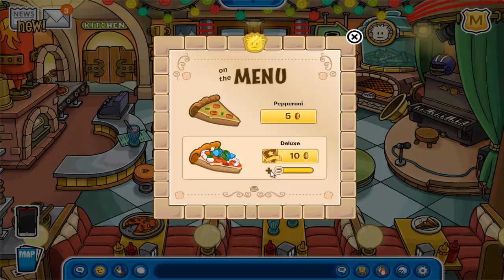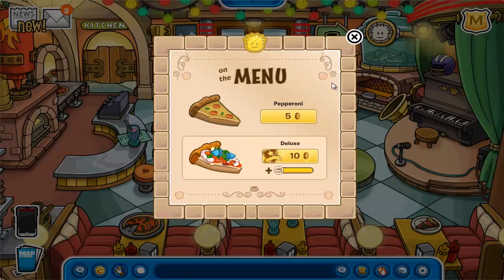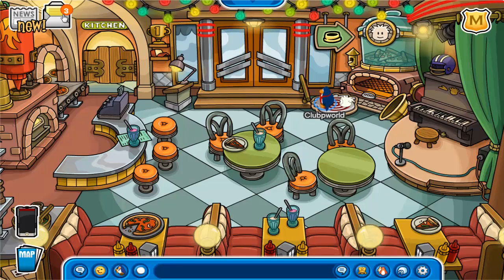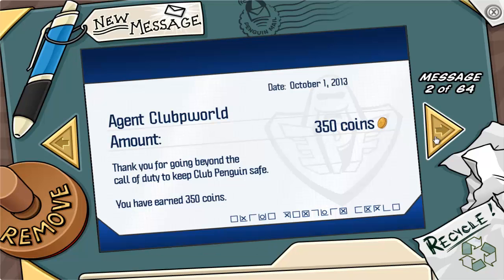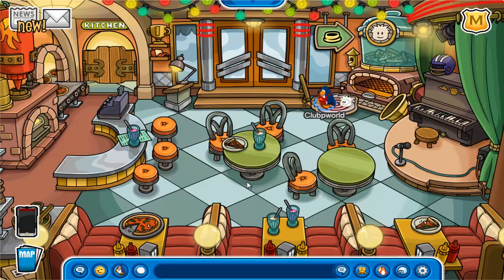It's also 10 coins — same thing as the deluxe pizza — but I think it's really cool because this is kind of having to do with the game that you guys can play, the Pizzatron. So that's very awesome as well. And if you guys haven't checked, you got 350 coins probably today and 250 coins yesterday. Every first of the month — or I want to say every first Thursday of the month — you get that paycheck.